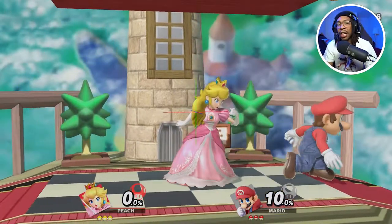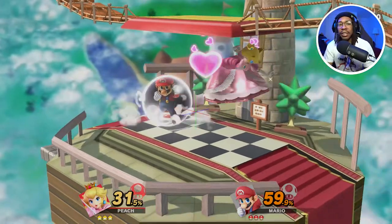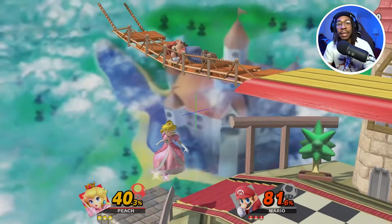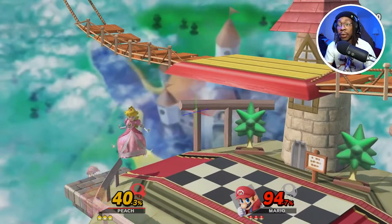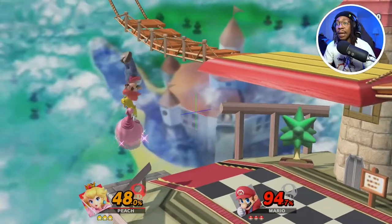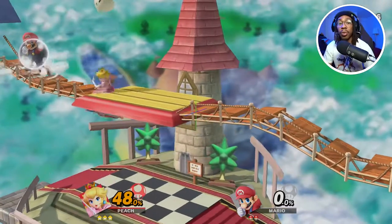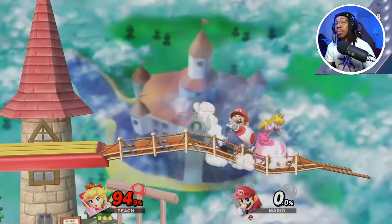Number five on my list is Peach. I think Peach has a lot of useful setups and tools in her arsenal that make her a viable character to pick up as a main or secondary. One of her main mechanics is float, and with float you can take advantage of stage control very quickly and set up a ton of mix-ups and different combos to keep your opponent on their toes.